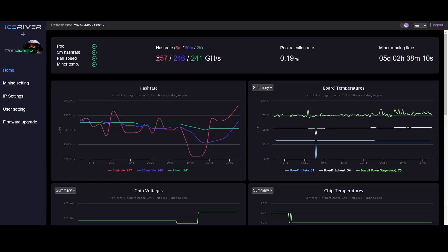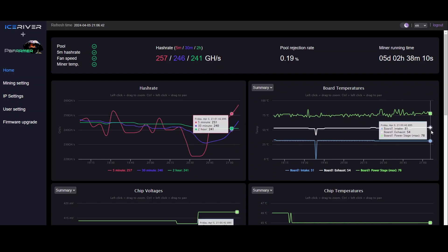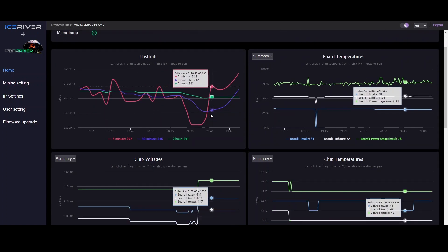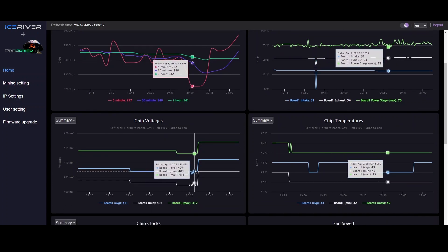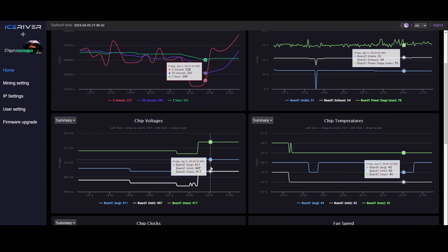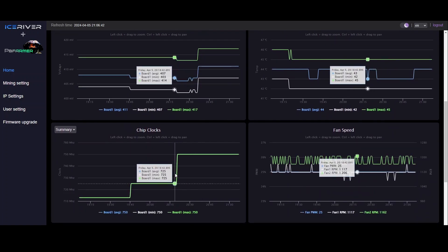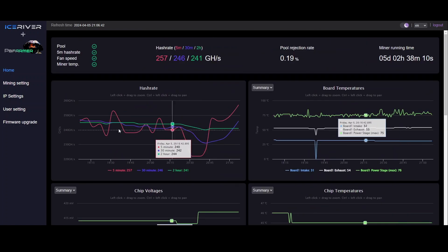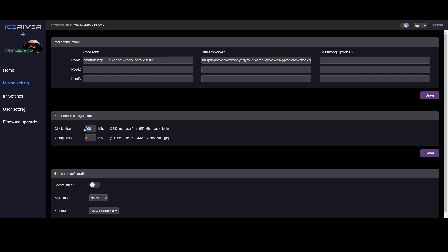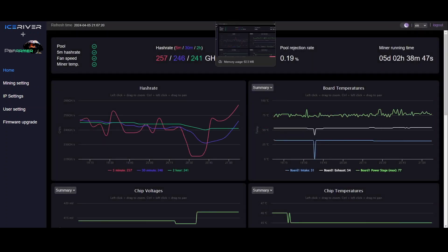So far so good — 257 gigahash on the five-minute average, 241 on the two-hour, so we have to wait a little while for that to take effect. My chip voltages are fine, chip temperatures are fine. I've got my clock offset at 200 and voltage offset at 5 millivolts. I'm going to keep tweaking up with the mostly stock one.